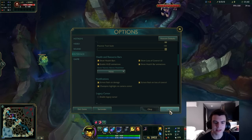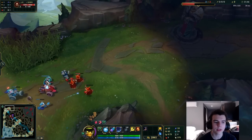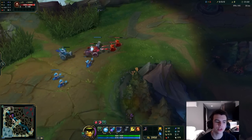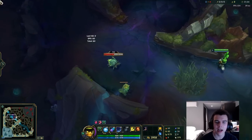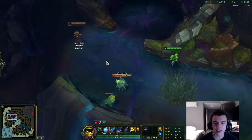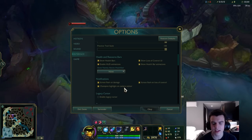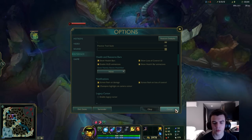Screen Flash on Damage and Screen Flash on Loss of Control are quite important. If you get CC'd or take damage while looking at another lane, your screen will flash to alert you — so if you're watching top lane and you get hit or CC'd mid, you'll be notified. I really like having both of those on.